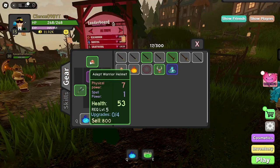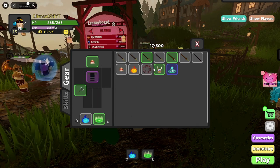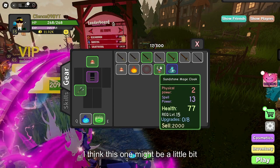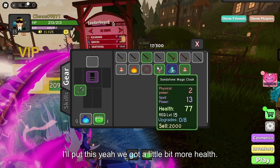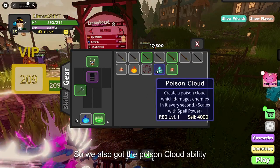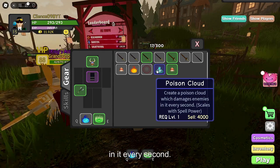So which one's better? I think this one might be a little bit better, so I'll take off that and put this on. Yeah, we have a little bit more health. We also got the Poison Cloud ability — create a Poison Cloud which damages enemies in it every second.